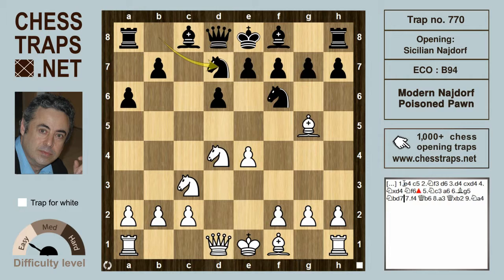Instead of e6, black can try a modern approach with knight bd7, and white responds aggressively and thematically with f4. Then queen b6 — another standard type of move in the Najdorf. The queen is eyeing b2 and also eyeing this diagonal. White plays a3, a slightly inferior but trappy move, to see if black wants to take the pawn on b2.